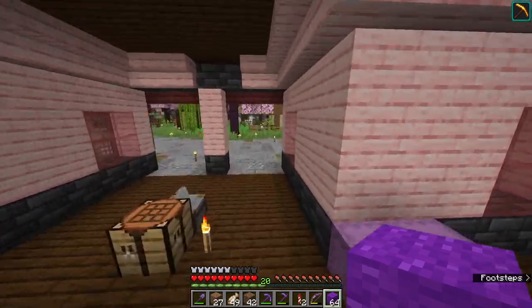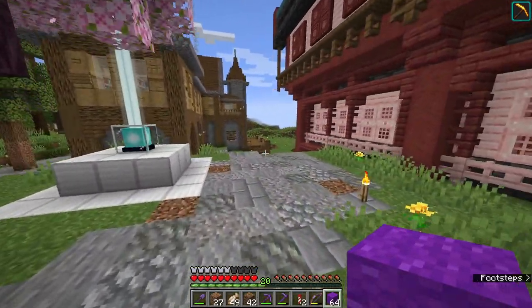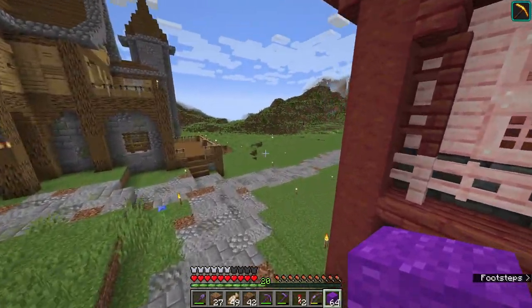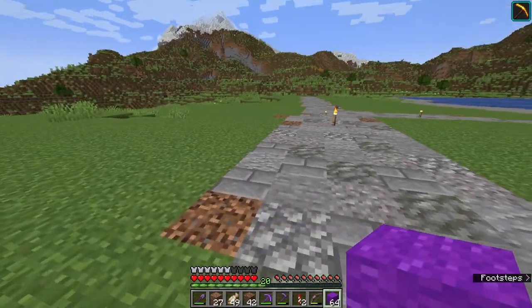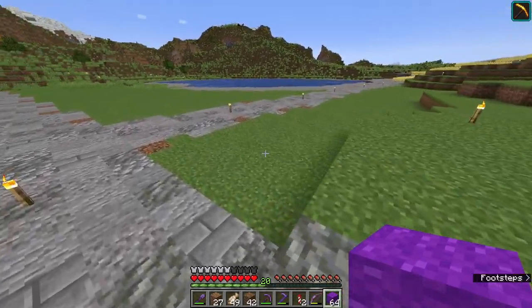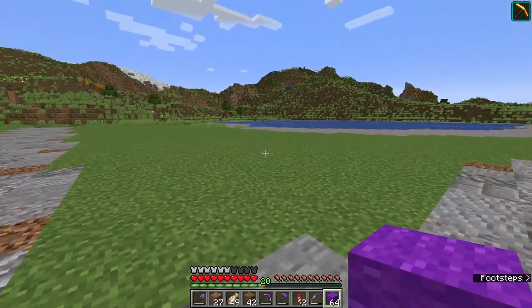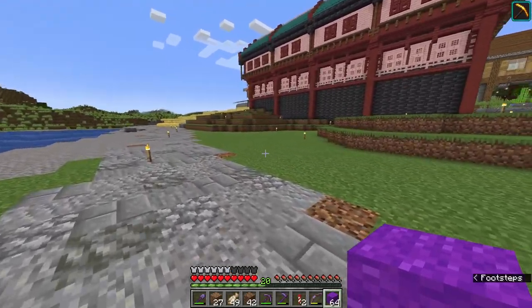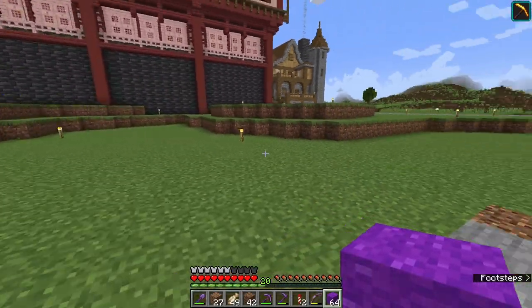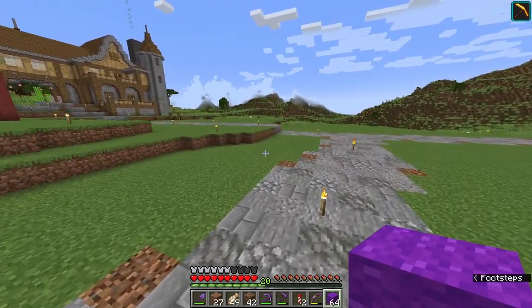I was originally thinking of using colors for different categories, but I just decided to change that. We are just going to use all purple wool to sort of section off where buildings will be, and then we will decide later on — especially after I get all of those ideas rolling in — what we would like each section to be.